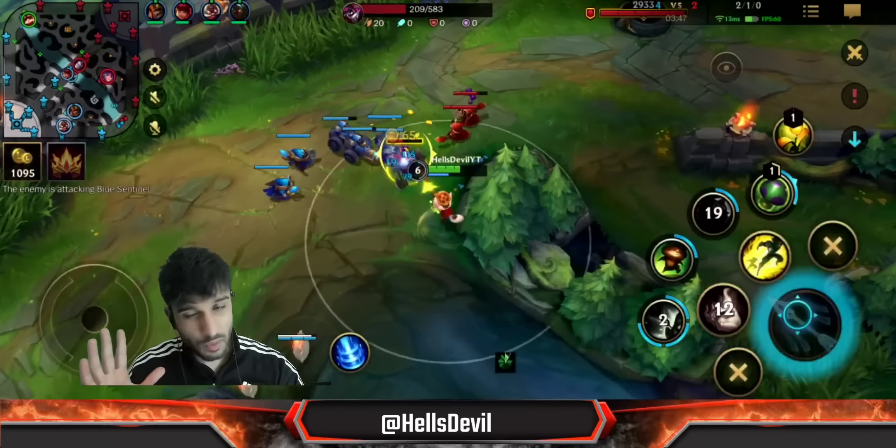Now I have Searing Crown, I'll get boots, then Rift Maker to turn the Searing Crown damage into true damage. I could rotate to bot lane here for a free kill since a lot of them are low. I'll use my boots and abilities. Small tip for your third ability — let me show you what happens. I flash and kill Thresh, but let me give you a tip: when you use your third ability and walk, it doesn't discharge based on distance — it's based on time traveled.